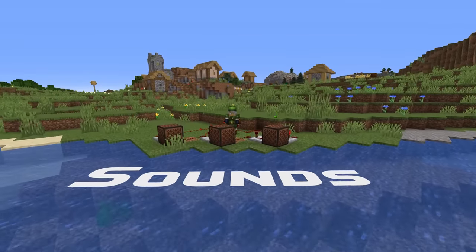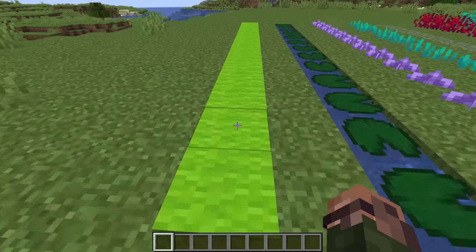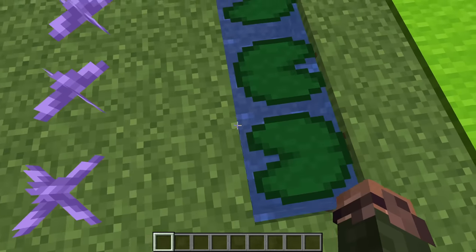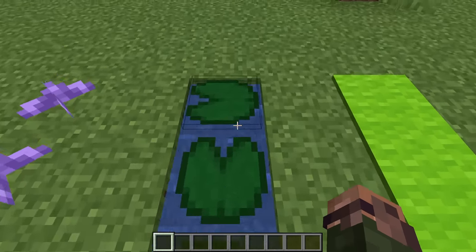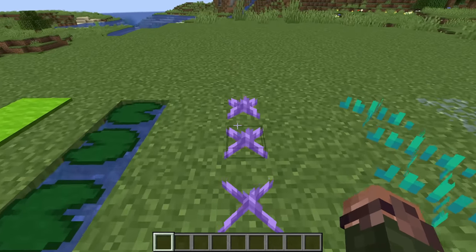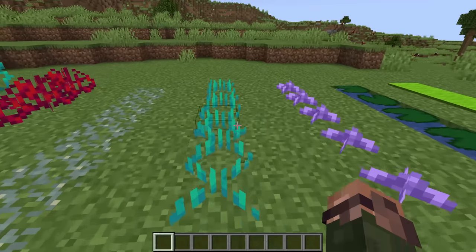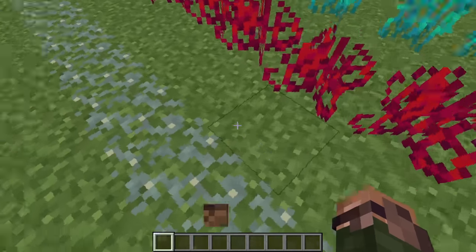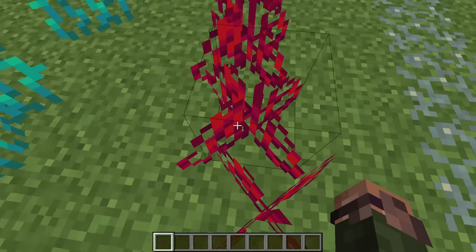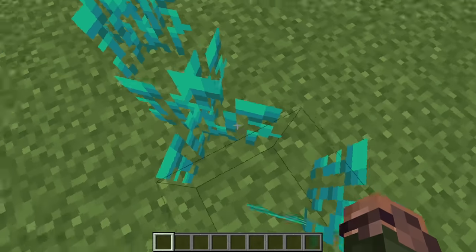Speaking of sounds, in sound news, you can now properly hear when walking on carpets, lily pads, and small amethyst blocks. And you can also hear when walking through nether sprouts, glowlichen, crimson roots, and warped roots.